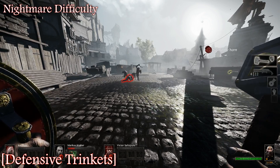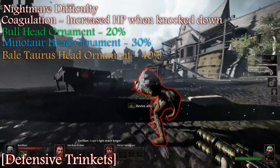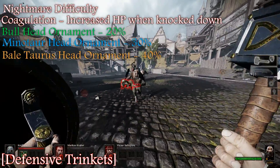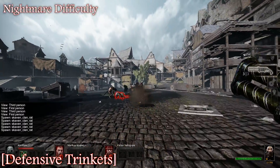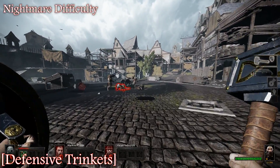So you see, when you're knocked down, you roughly have the same amount of HP as before, maybe taking a little bit more damage. There's a trinket that increases the amount of HP you have when you're down — useless. That's all I'm going to say. I honestly cannot figure out why you would waste a trinket slot on it.